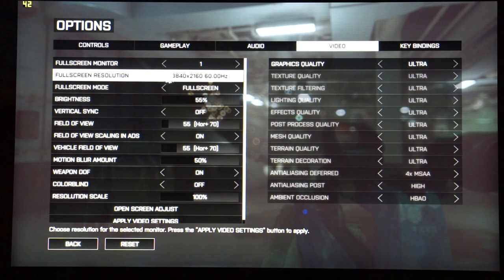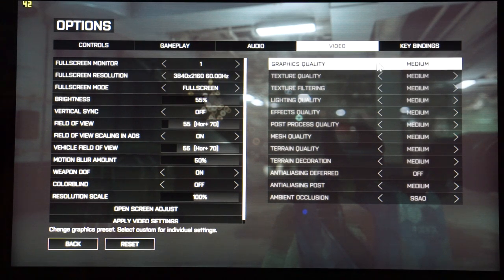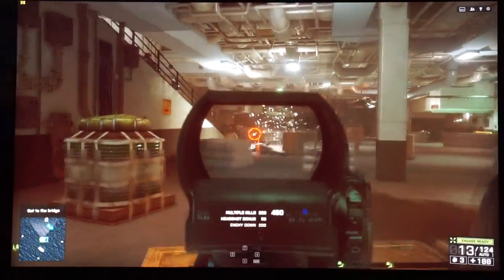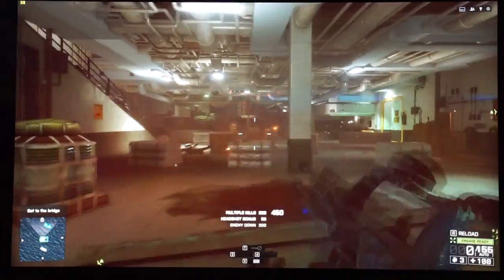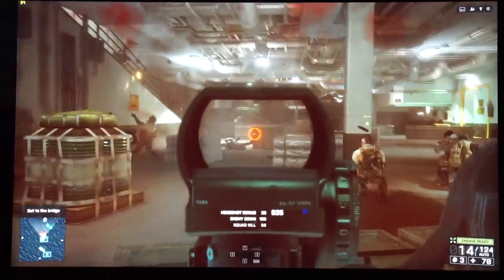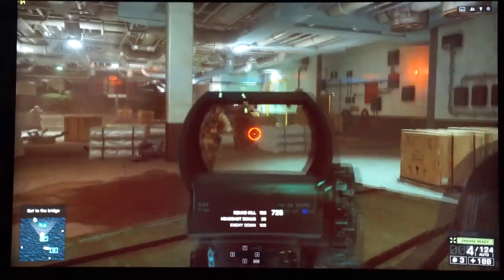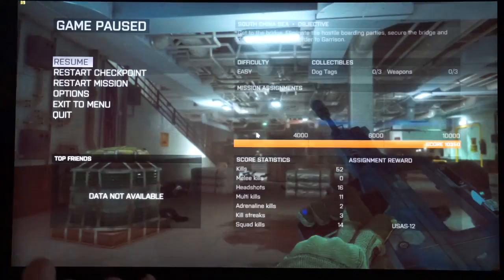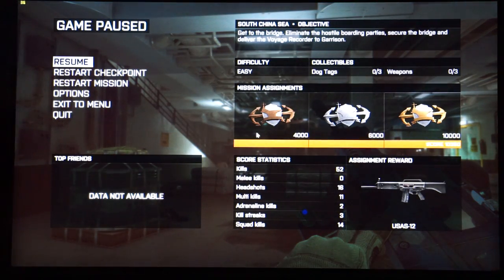Now trying 4K settings, dropping down to medium quality. At 4K resolution we have mid to upper 30s for frame rates in Battlefield 4 on medium settings. It's playable but it's not great. Unless you want to play on low, you probably want to drop below 4K — and that's the truth of most gaming laptops. A couple of games like Tomb Raider can handle 4K, but some just can't.